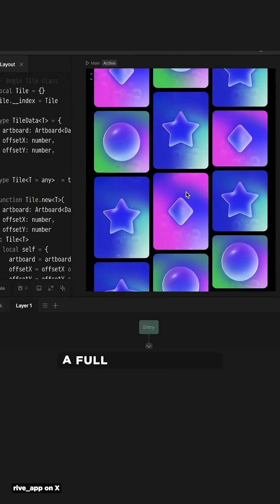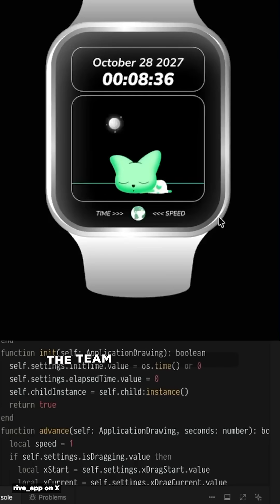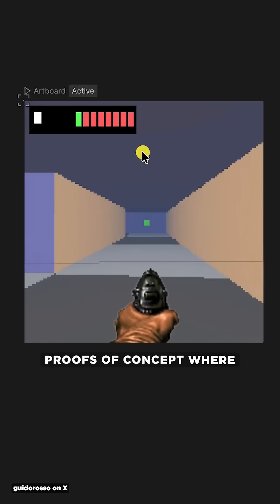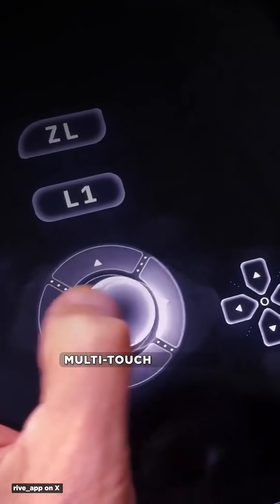No other tool combines a full animation app, state machine, and vibe coding platform seamlessly. The team has even shown proofs of concept where they run full games — even Doom — inside of Rive. Plus, they added multi-touch support for runtime.